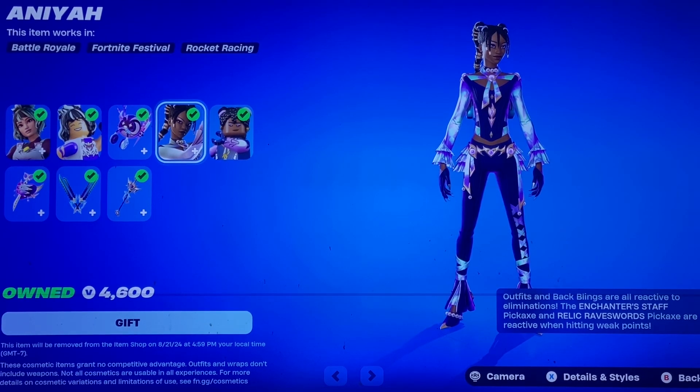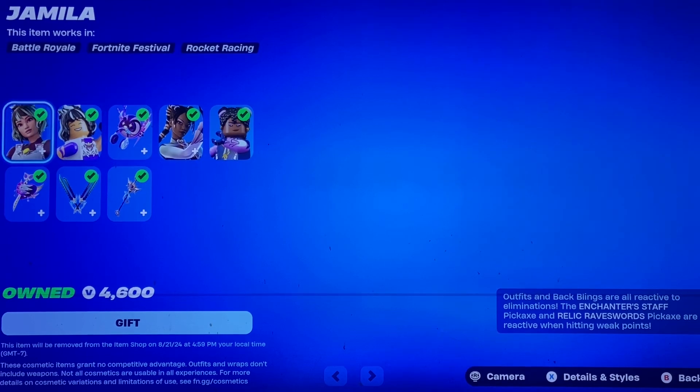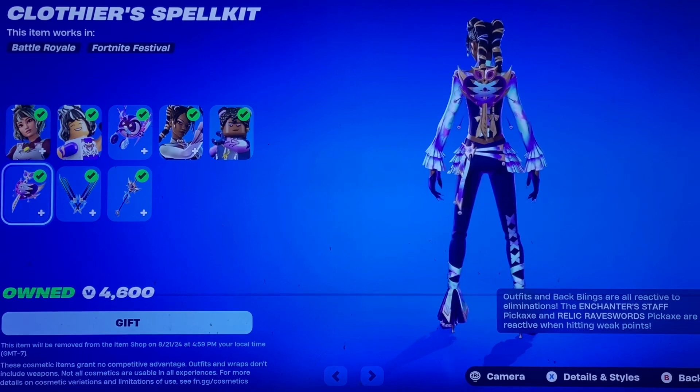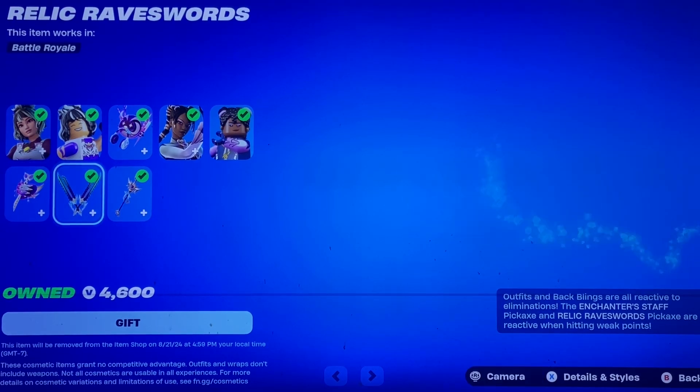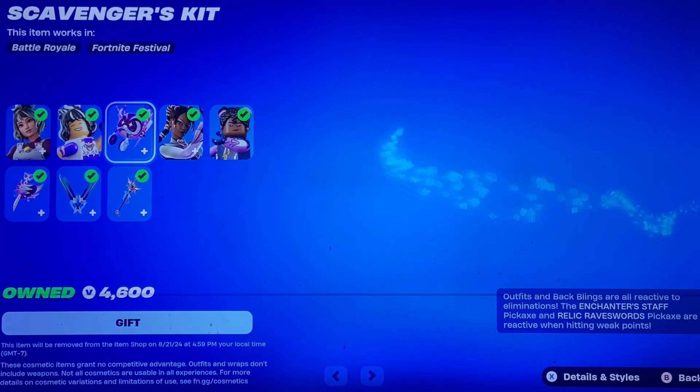We have the Everyday Magic Bundle — I'm not sure if this is new or not. I honestly can't tell if bundles are new or not, because sometimes I own the whole bundle and I don't even know. But you have Anaya and Jameela, the Clothier's Spell Kit back bling, the Relic Grave Swords, the Enchanter's Staff, and the Scavenger's Kit.